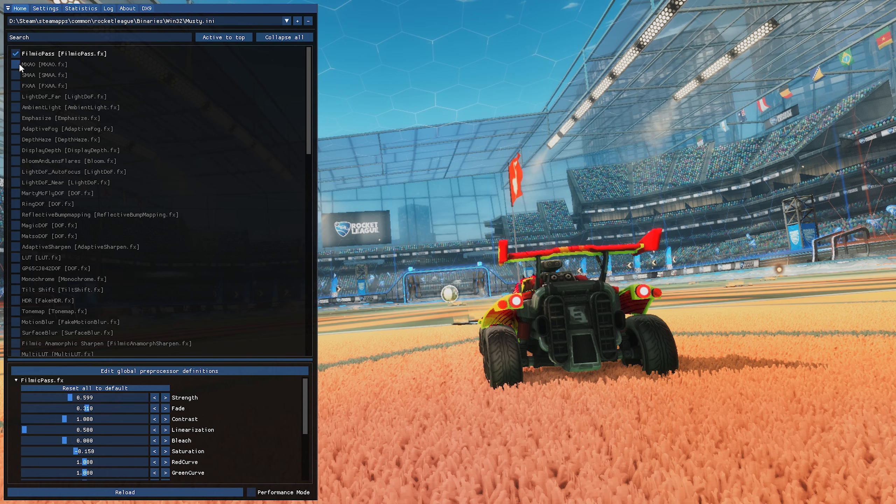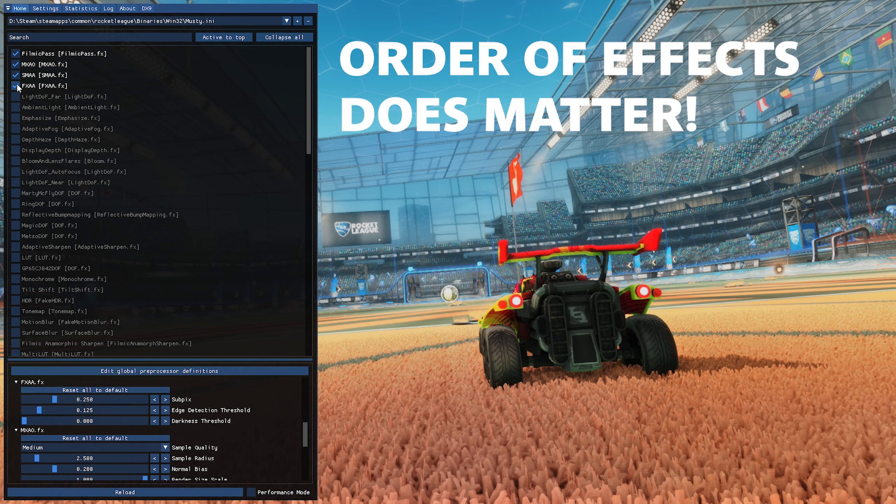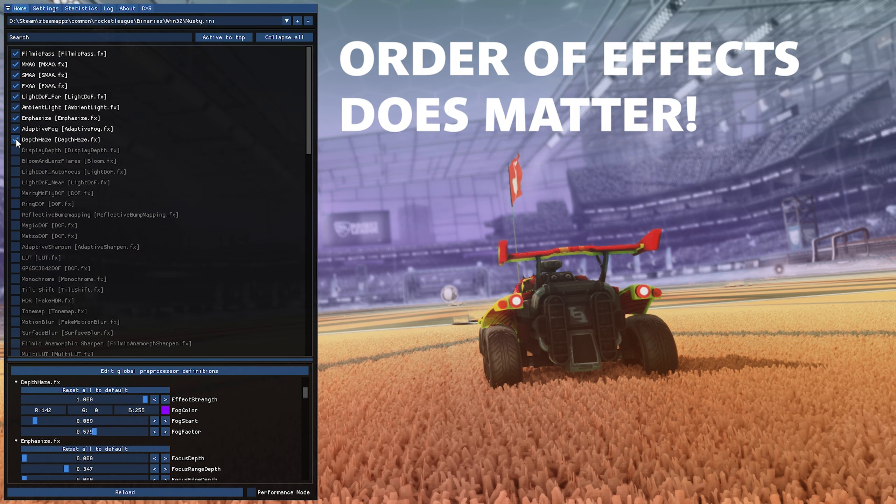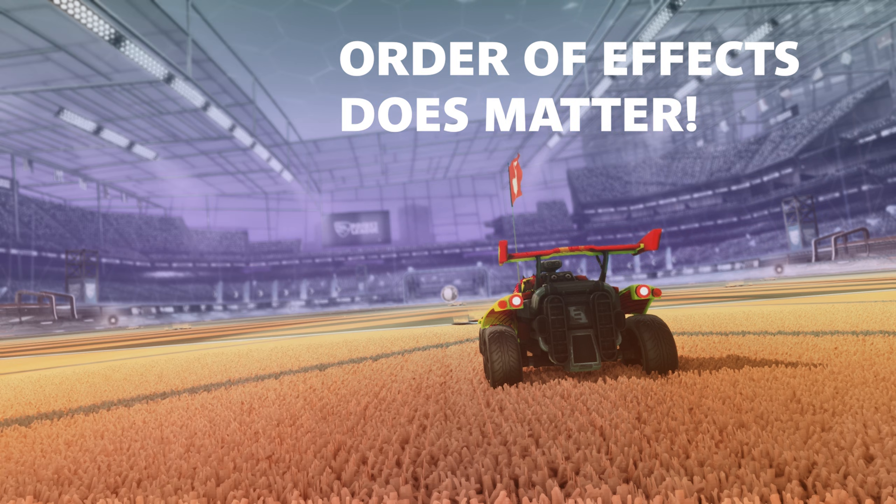When approaching a scene, I don't really have a specific idea in mind. Often I'll start with the background color with depth haze or something and just go from there. I'll start adding shaders and if it looks good I'll keep it, and if it doesn't, I'll turn it off. It's really not any more complicated than that.